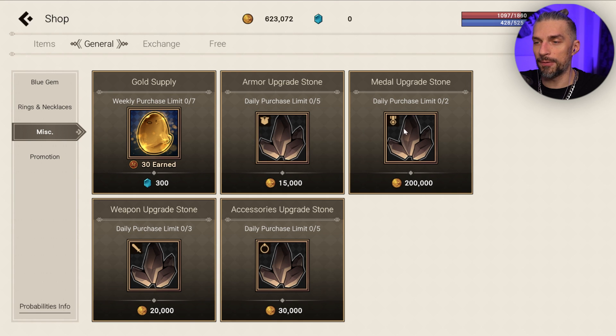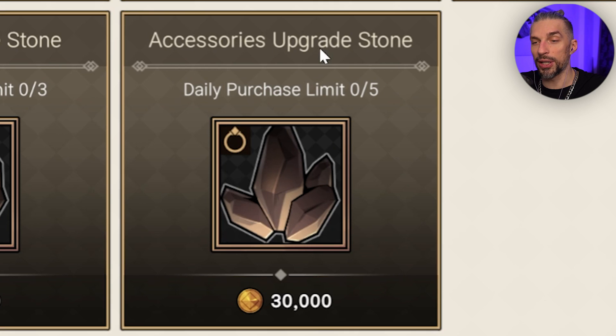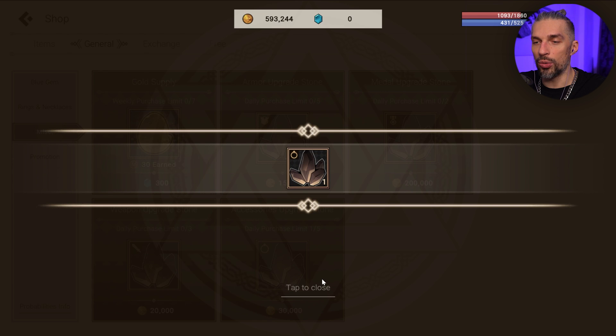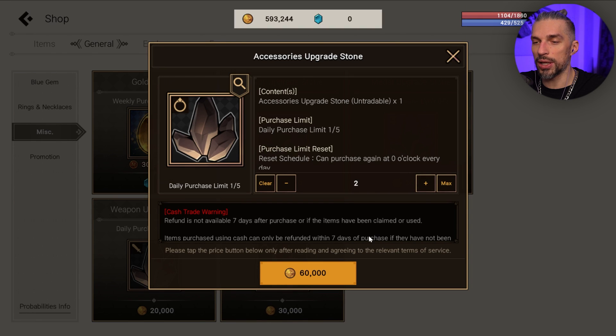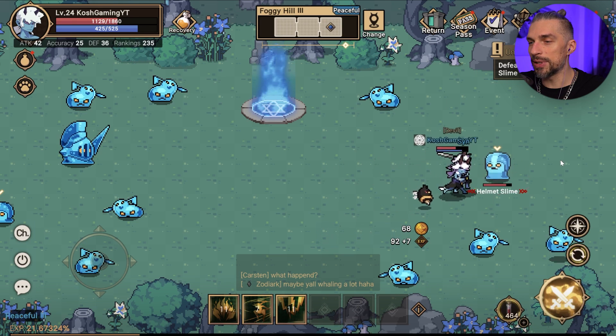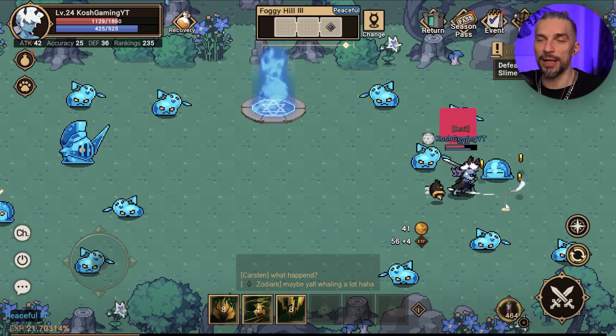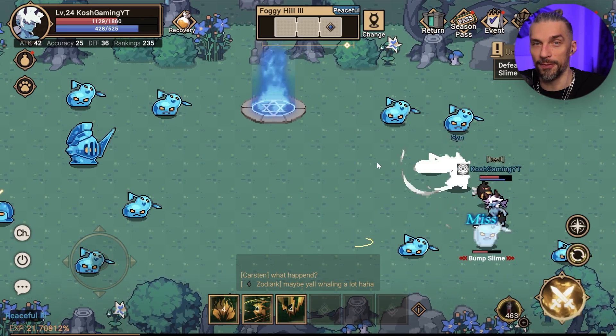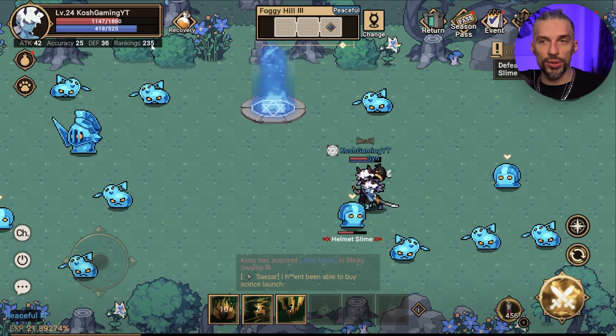To get lower damage taken you might need better gear upgraded to higher defense. If you need to upgrade something and don't have enough materials, you can buy them in the misc shop for a reasonable amount of gold. For example, an accessories upgrade costs 30,000 gold and saves on resource cost. That made our belt better — giving us plus four extra damage instead of plus one — so we do more damage and farm faster.